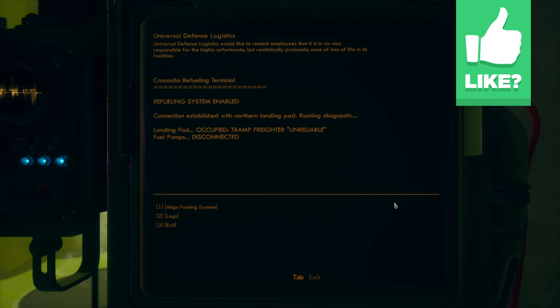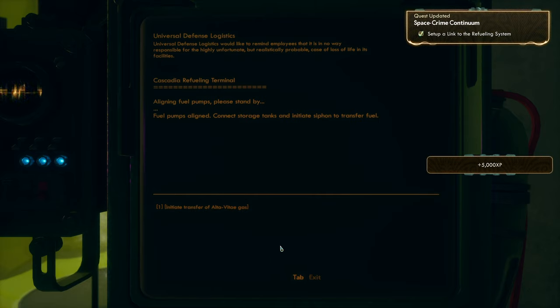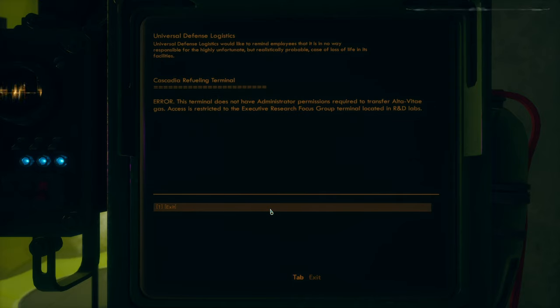Refueling system enabled. Connection established with northern landing pad. Running diagnostic. Landing pad occupied. Tramp Freighter Unreliable — yep, that's the name of my ship. Fuel pumps disconnected. Let's align the fueling system and connect them. Boom! Aligning fuel pumps, please stand by. Fuel pumps aligned. Connect storage tanks and initiate siphon to transfer fuel. Alright. Initiate transfer of Alta Vitae gas!